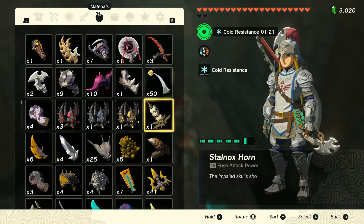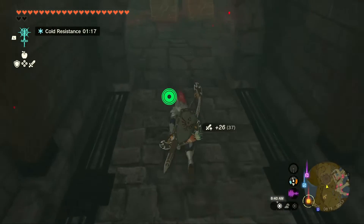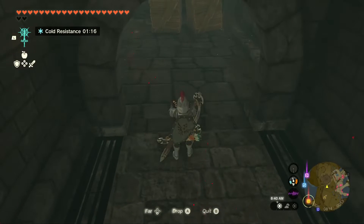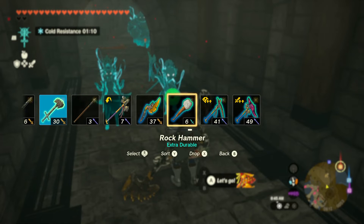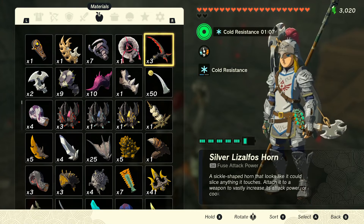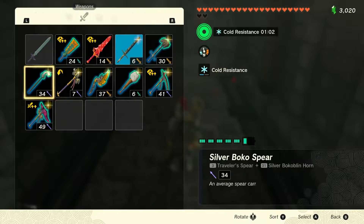We'll fuse that and add up 41. For the giant boomerang, go to materials — we'll start with the black lizalfos horn, hold it, and drop it on the floor for fusion. For the soldier claymore, we'll go to materials and use the black bokoblin horn, getting 30. We'll keep the rock hammer just in case. We need all of these weapon mechanics — let's start fusing with the silver bokoblin horn, dropping it on the floor, getting 34.